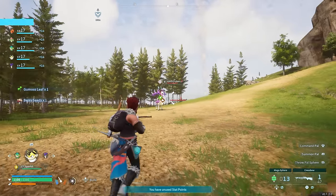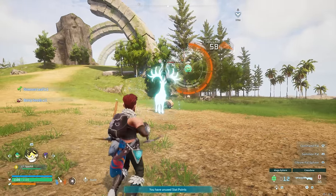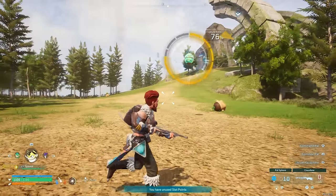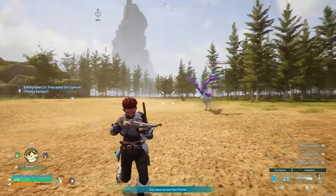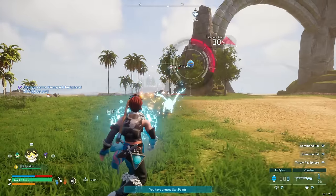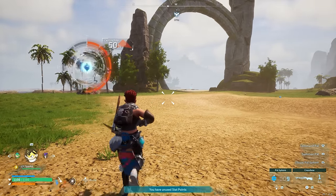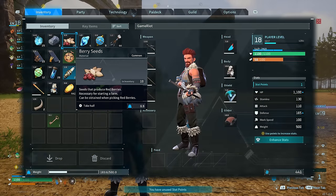Oh boy! Not mega balls right now but sure. Oh, you're kidding me - this might kill you. No, it doesn't. That shield is so useful because getting the HP back up is really long in this game. I'm going to go for HP again. 1,200 HP.